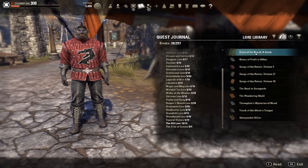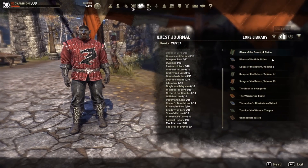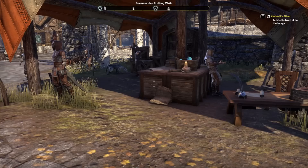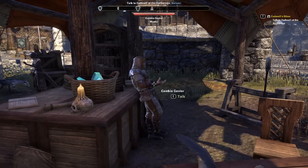For this video I was on the PTS, so I didn't have any of my books and had to run through a zone to find them all. I found all the ones in the Rift and it took me only about 10 minutes. I'll put a link in the description to some really good guides you can use online to find a full set really quickly.